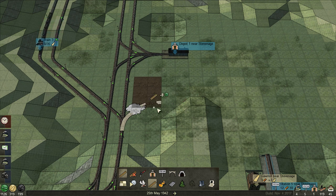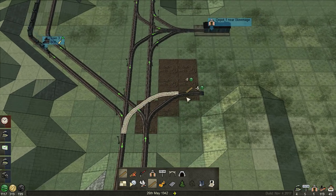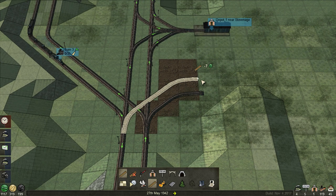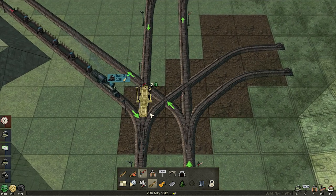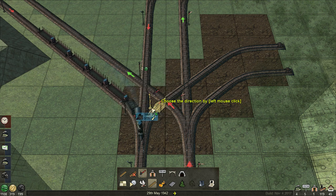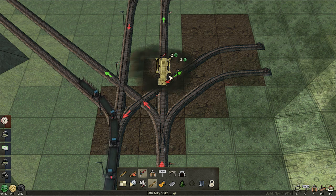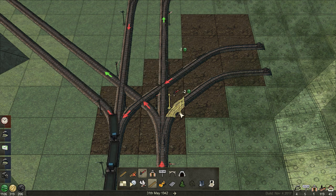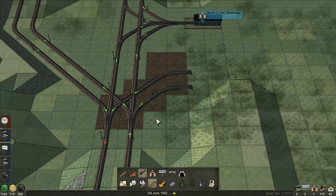That's the sharpest it can curve. So let's put that down - I want it following just the same right after. Let's get some signals in here so we don't break everything, just right there, right there, and right there. There we go, that should allow that intersection to work.